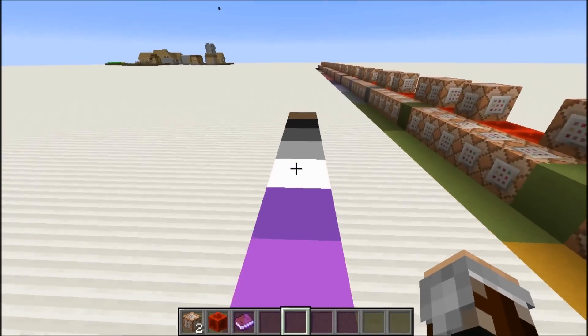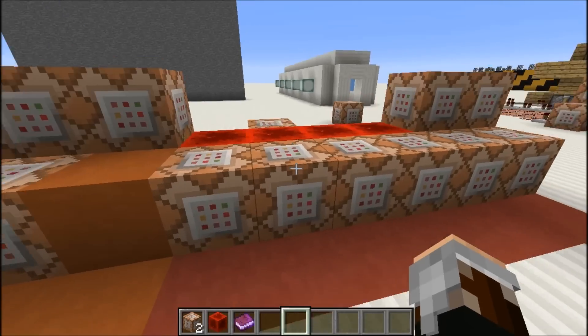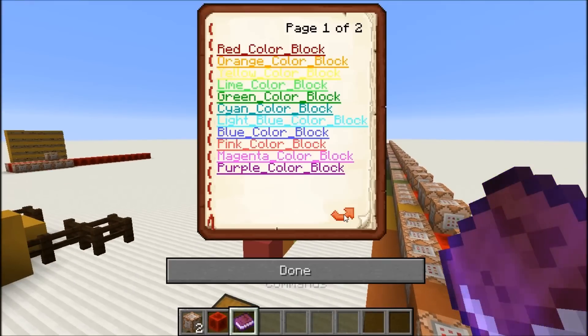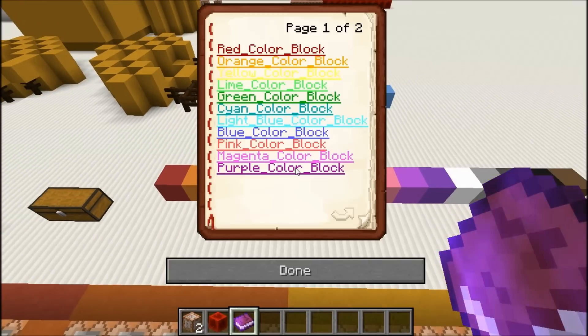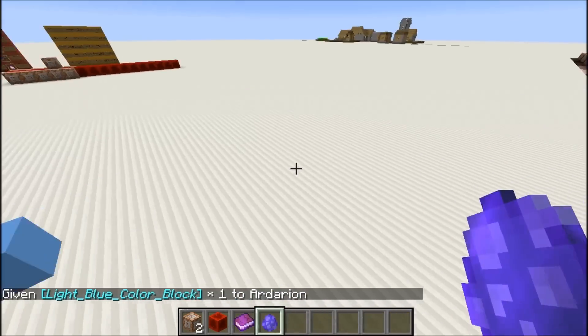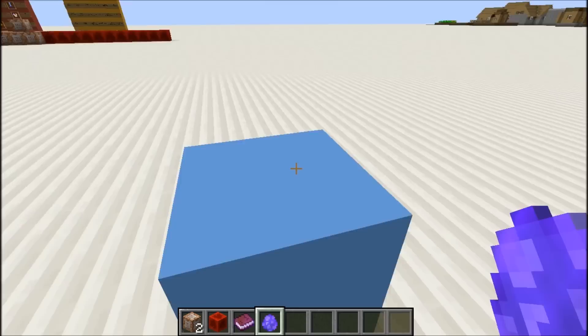First I'm gonna demonstrate what you can make with them, and then I'm gonna show you how to set up that one command thing. After you've set up the one command, you're gonna get this command book. Inside this book you have all the different colors you can get. Let's pick a color — let's pick a light blue. And we get this light blue color block. You just place this wherever you want, just like that. It's really simple and it works just fine.